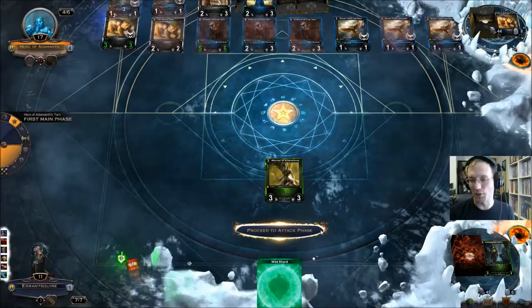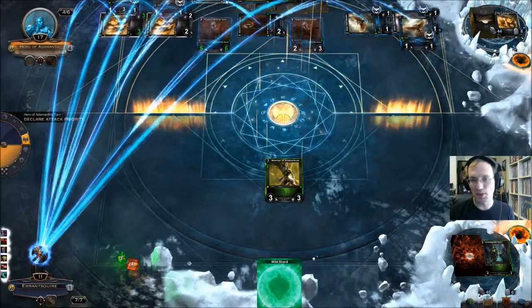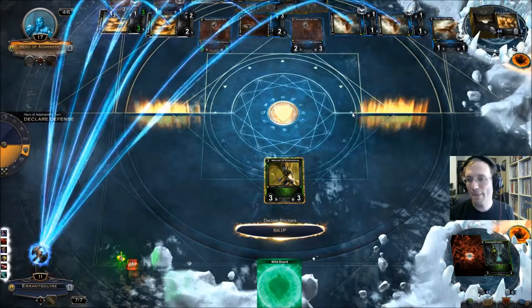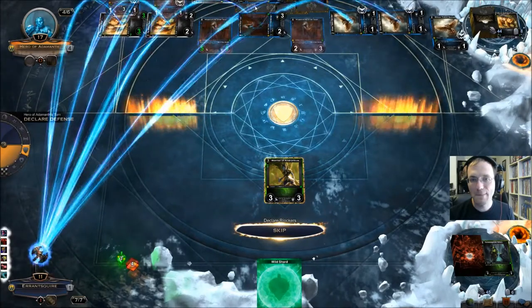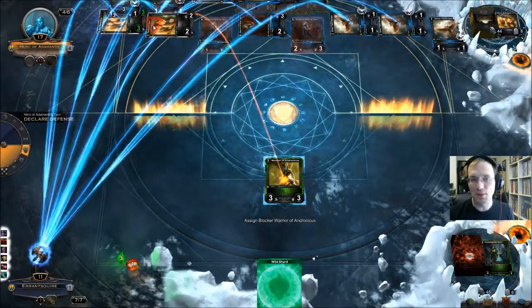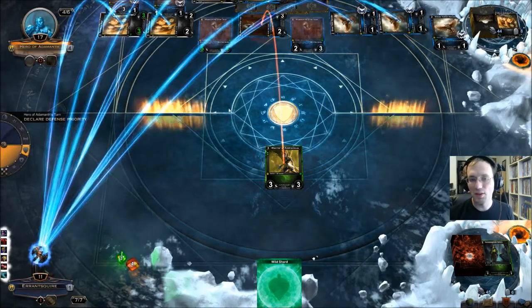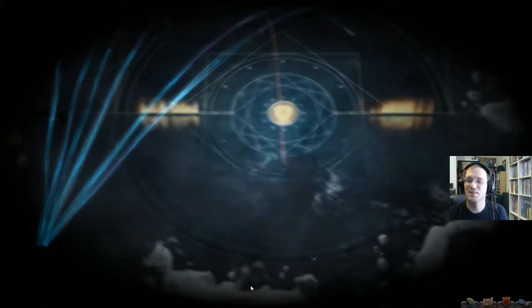I guess I have killed quite a few things, but my goodness, that's frustrating. That board state is stupid — I can't even see everything. I can't even see what there is to block. I guess I can kill Timestep Magistrate, or maybe the bear, or this guy — maybe he won't bring back a bird or something. I died anyways. That's just frustrating. Oh my gosh.